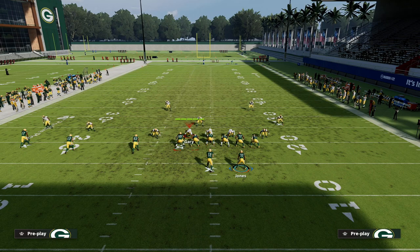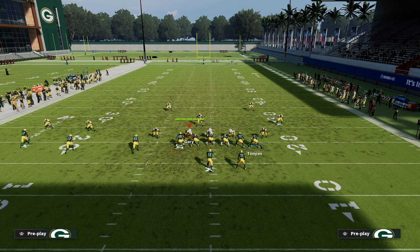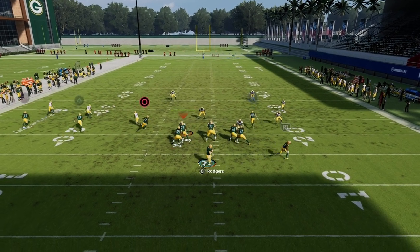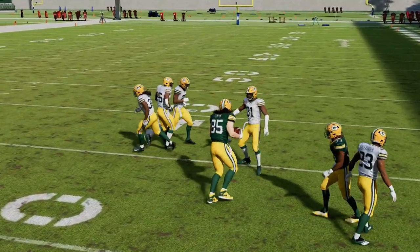On the left side, I'm not going to talk too much about it — you can honestly do whatever you want. One of my favorite route combinations right now is a zig, a dig, and a comeback. Something like that is really good. What you'll see here is a low ball to the tight end is really good against zone coverage.